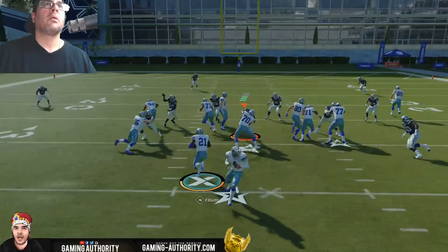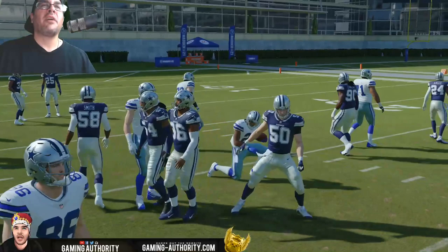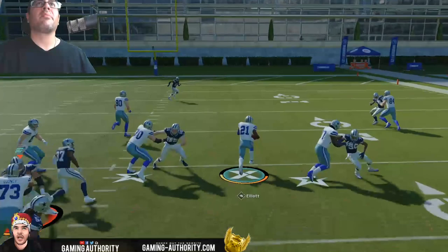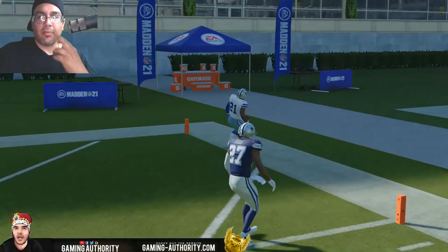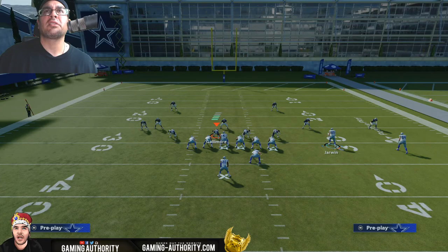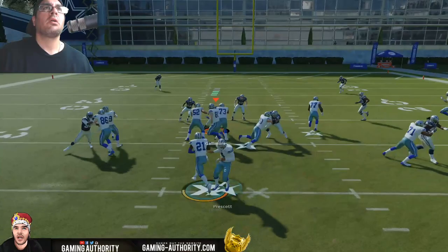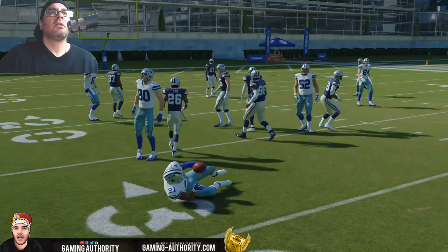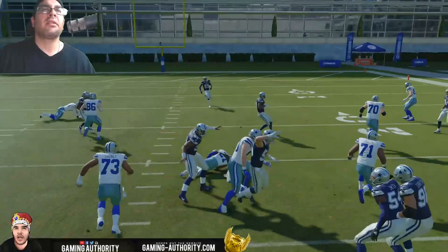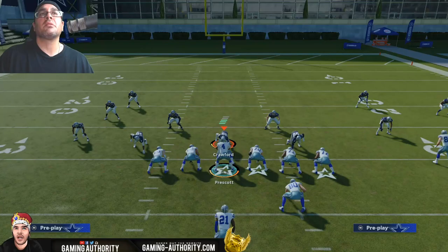My favorite way to run this is to take the middle tight end — who is really a receiver — and motion him over to the left without flipping the play. I like running this to the left because usually you're going to have more defenders on the right side given this formation. That's why I like to flip the play, run it to the left, and bring over the slot receiver. It's going to be hard for them to stop this play — either way you're getting a couple yards minimum.